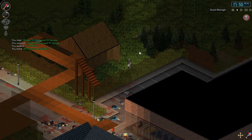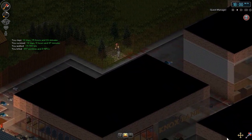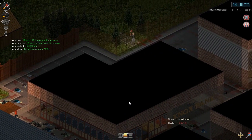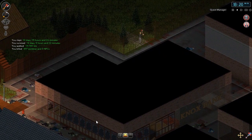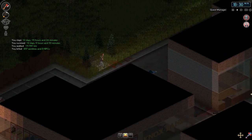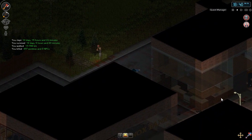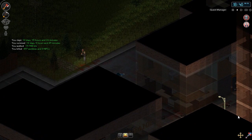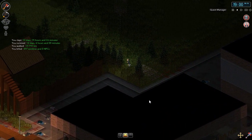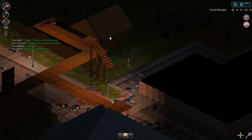Once I get my sledgehammer, I'm going to start branching out a little bit and start taking some of these areas. At the moment we've got a bank — not particularly useful to take. Even if I wanted to take the bank, I'm not sure it'd be worth it because of all these windows. If I went through street by street and slowly started building up my barricades, I think we could start taking this town back.